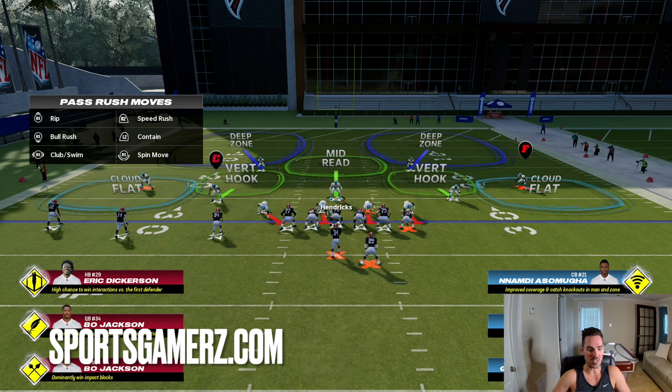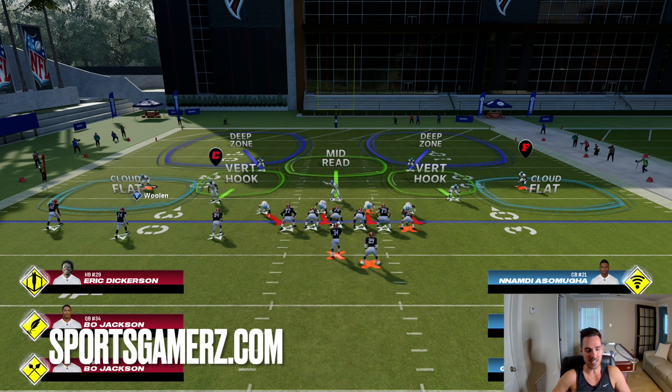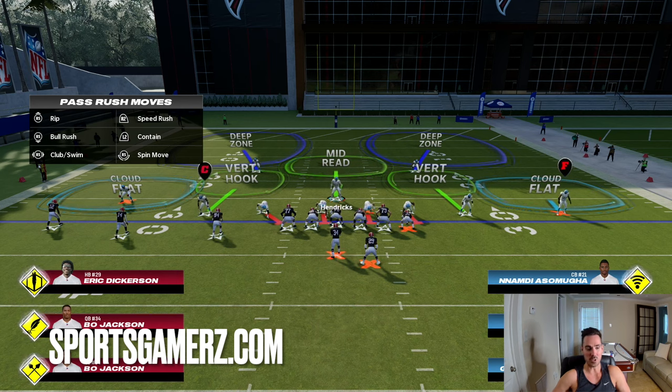Cover two is going to have potentially different types of flats and different ways hook zones play. Let's start with the flat zones — specifically a cloud flat. A cloud flat is basically designed to take away about a 10 to 15 yard depth on the sideline down the field. It's important to note that anytime you press any sort of flat zone — whether it's a cloud flat, a hard flat, or a soft squat — if you press and they line up basically on the line of scrimmage like this, even if you zone drop them, they're always going to get beat over the top.